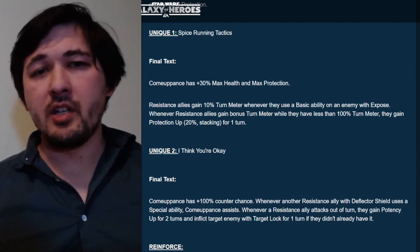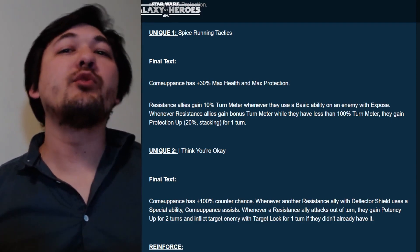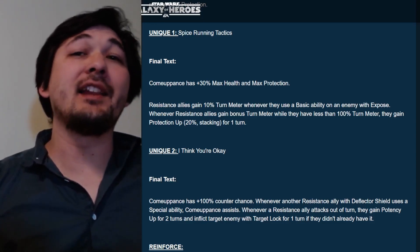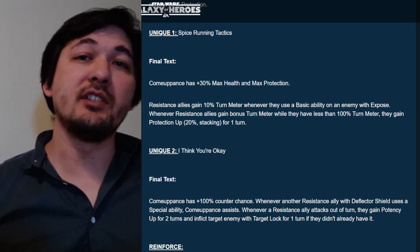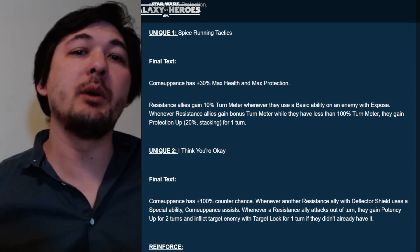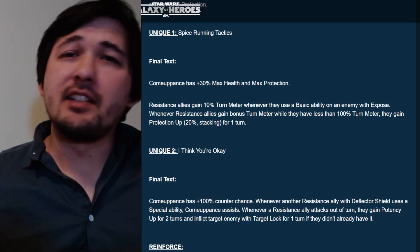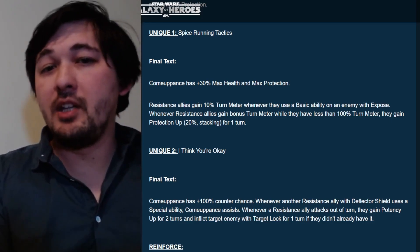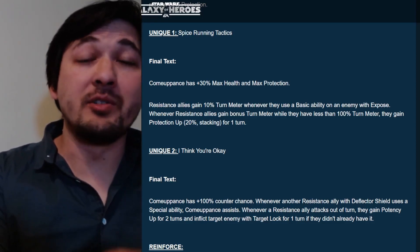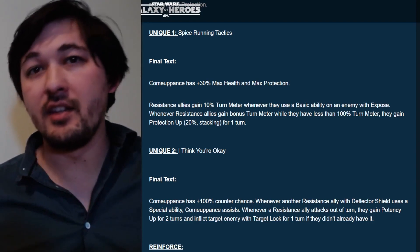The second unique ability, 'I Think You're Okay': the Comeuppance has +100% counter chance. Considering that if the enemy has target lock when it attacks the Comeuppance, it reduces the incentive to go after the Comeuppance — so that's a nice aspect. Whenever another Resistance ally with deflector shield uses a special ability, the Comeuppance assists. Due to the mechanics of the basic ability, this means targeting an enemy with target lock so that when the Comeuppance assists, it gains Dramatic Entrance and grants all allies crit chance and crit damage up. Whenever a Resistance ally attacks out of turn, they gain potency up and inflict the target with target lock if they didn't already have it. The potency up primarily ensures that target lock and expose are successfully inflicted.